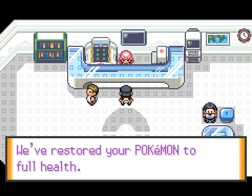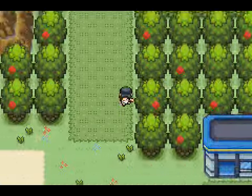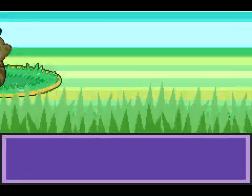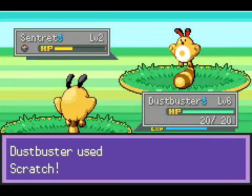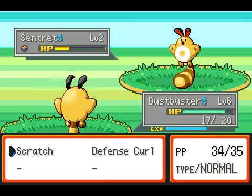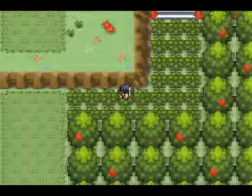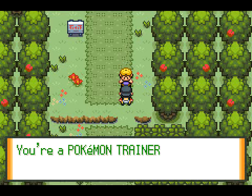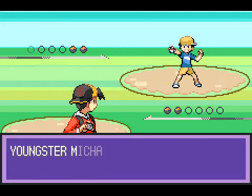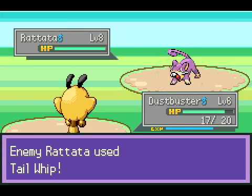Let's heal up because I do not have revives at this point. I would like my Cyndaquil to be alive. As cool as Dustbuster is, it's still only level 6, and the next trainer probably also has level 9s. This Sentret is going to Tail Whip me - I'm going to switch out now because I really don't want minus 2 defense. Grinding is really, really lame and boring. It should really never exist in Pokemon.